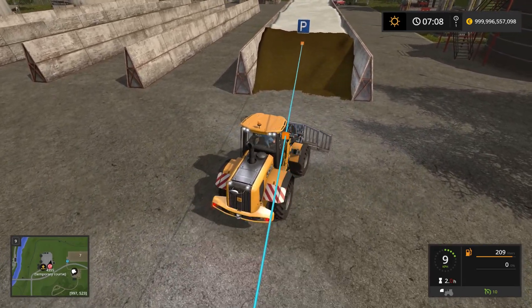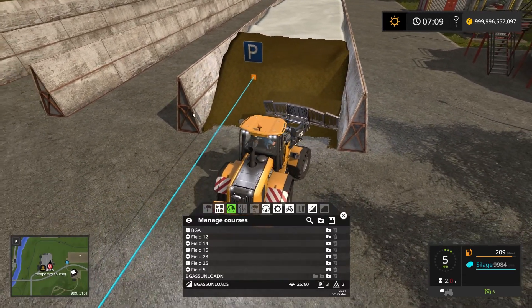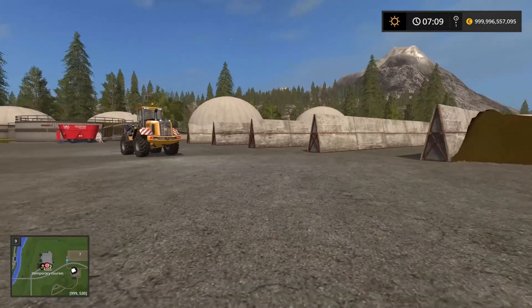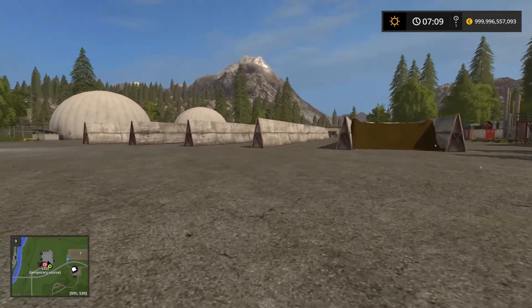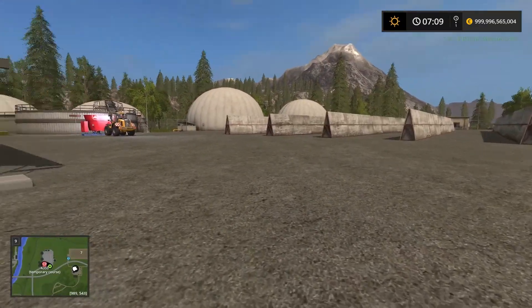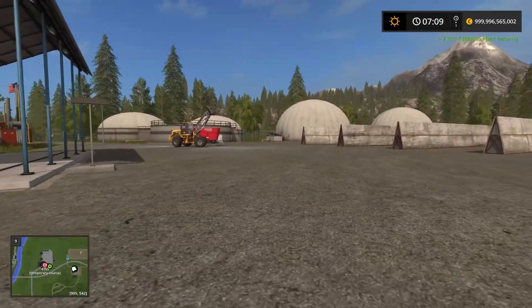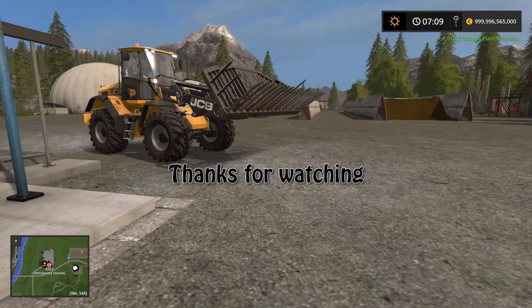Alright guys, that's how to set up Courseplay to automatically unload the silo. You can tell that he's going straight up to the side of the silo as well — he's not just doing the middle, he's actually determined how wide the silo is. So I can jump out and let him do this all day and the money will pour in. You can use this to empty out silos for the BGA, or for manure, or set it up to unload into a trailer if you wanted — the possibilities are really endless. Anyway guys, I hope you liked this video and learned something. I'll see you in the next one, bye for now.